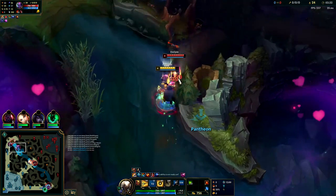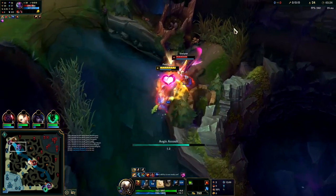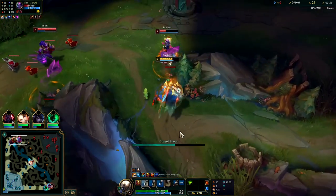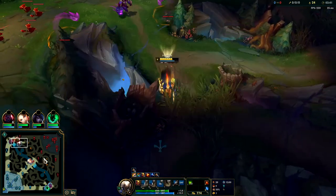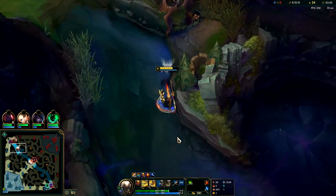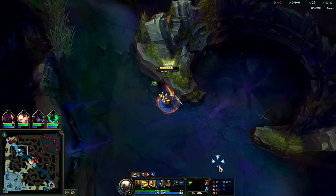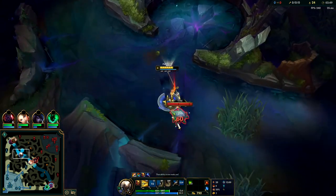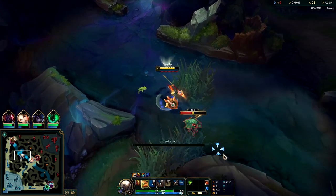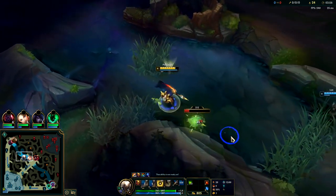Auto attack, Q, auto attack, E - she's going to have to Flash or she'll die, which I'm happy with. We get her Flash, she gets our Ghost, but Ghost has a two-minute shorter cooldown than Flash, so more than happy to make that trade. We take her off the map and now we get free double scuttle - the power of pressuring and gaining advantage.